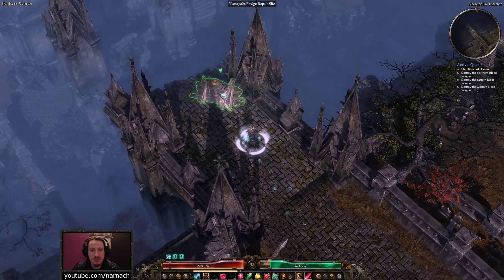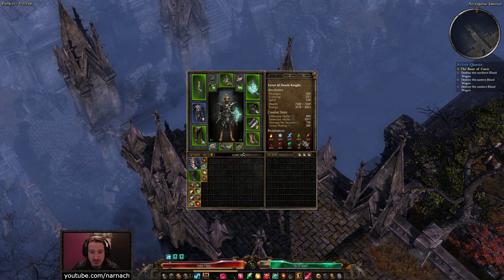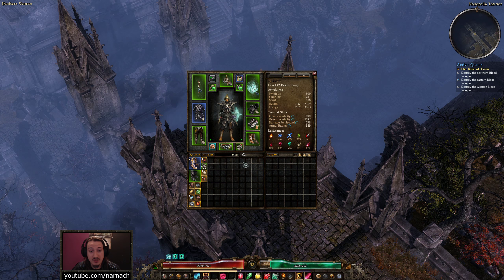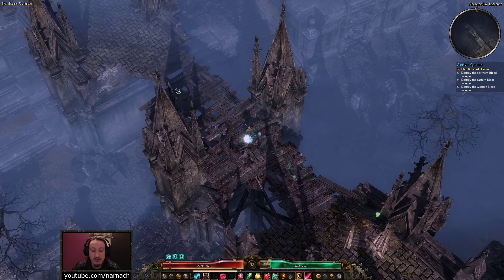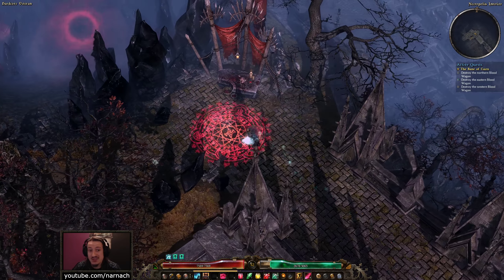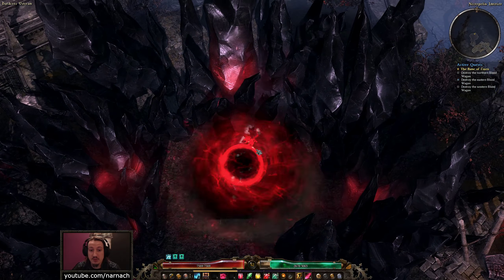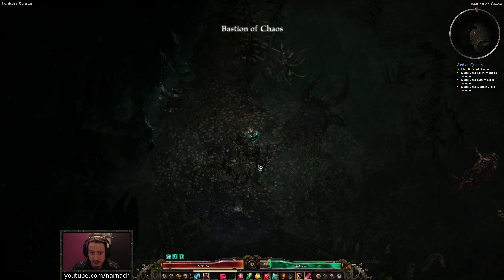This is the bridge repair site — 40 scrap and 10,000 iron bits. I did think to bring some extra scrap; I wasn't entirely sure about the iron bits, but 10,000 I have that. It's quite an investment for what's effectively going to be a single devotion point — that's the only reason I'm going in here, but you've got to do something for your points.